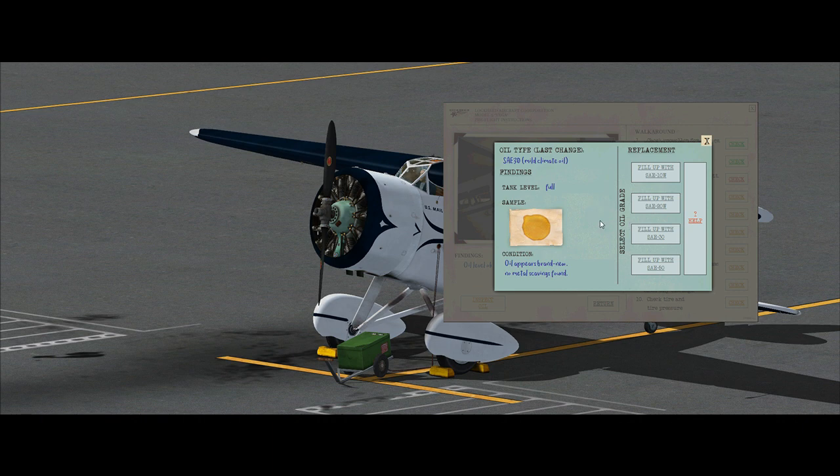What does happen, however, is that the tank will empty out over time, so please check that you have engine oil in your system. If the tank level is not full, the buttons on the right side become available, allowing you to refill the oil tank with the oil type you choose. You can also click the help button to get some indication as to what oil to use in what conditions.